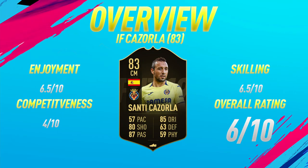Moving into the overview for the 83-rated in-form Santi Cazorla. On the enjoyment scale, I'm going to give him a 6.5 out of 10. Honestly, the funniest thing to do with this card was just pass the ball — go for outrageous passes — and 9 out of 10 times he would make them because his passing is so good. For skilling, you're not really going to like this card too much because of the low agility. Competitiveness-wise, this card just isn't great — not tall, not strong, bad stamina — though passing and dribbling are good and the shooting is decent. You're not really going to see this card used a lot in FUT Champions.